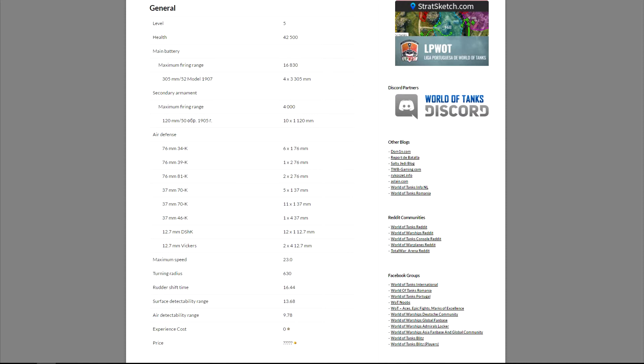Maximum speed 23 knots - kind of better than the Americans but not as good as the Germans, or definitely not as good as the Japanese. Turning radius is actually pretty decent, rudder shift is also not bad, and the surface detectability is also pretty good. Right now we don't know how we're going to get this ship - whether it's going to be purchased in the premium store or something you can earn. That's why the stat sheet has question marks down there.